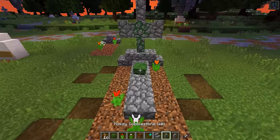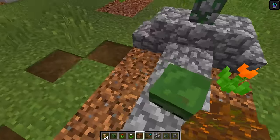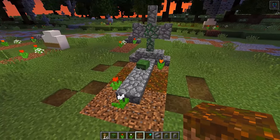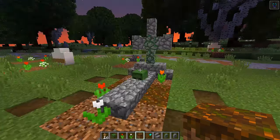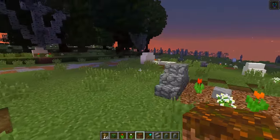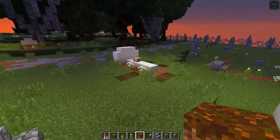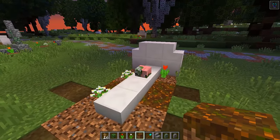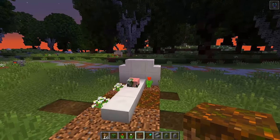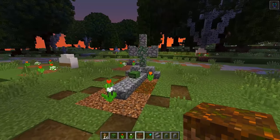Finally, grab some podzol and where the zombie is, break out two blocks and place two podzol on either side to add that extra detail, making it look like the dirt is breaking as the zombie tries to escape. There we go — a spooky gravesite! You can do this with all different kinds of heads. Over here I have a skeleton head and a zombie pigman head also trying to break out. You can also build different tombstone styles, like a quartz tombstone or a different cobblestone design.